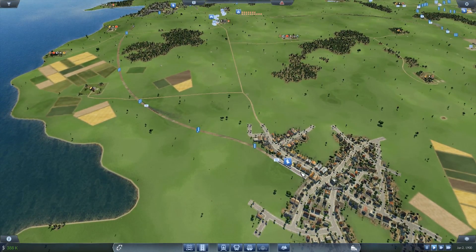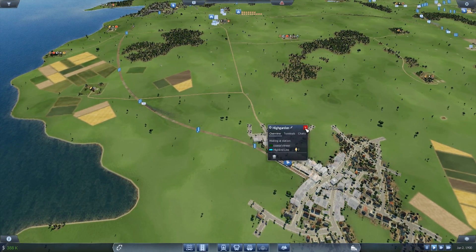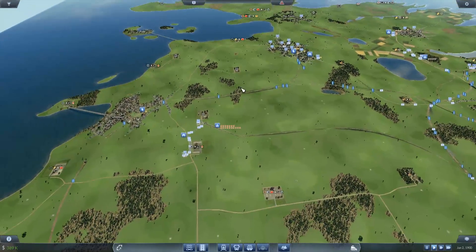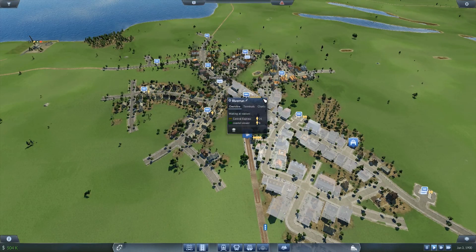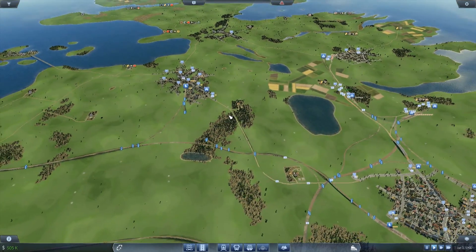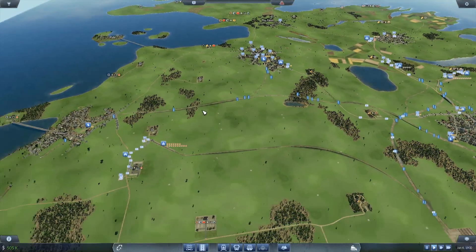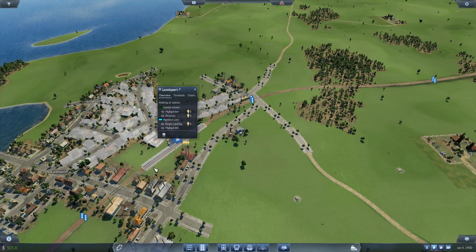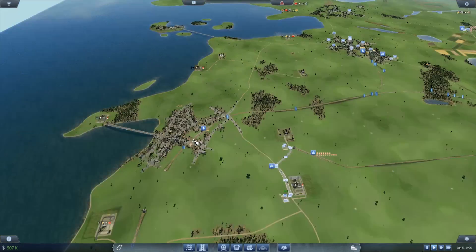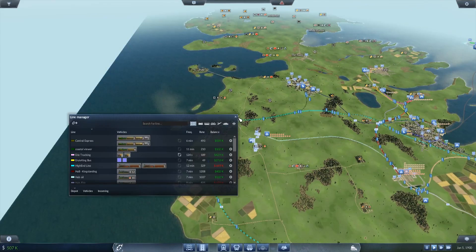It's all the way down to Highgarden, so we have a coastal viewer. Some people are using it to get to Riverrun and that's about it. If we look over here, it's literally in use a little bit. More people want to use the Central Express. It is older, but over here in Landisport, our wonderful transfer station, a lot of people want to use the Riverrun to get to Highgarden. And that, I think, is just due to frequency time.